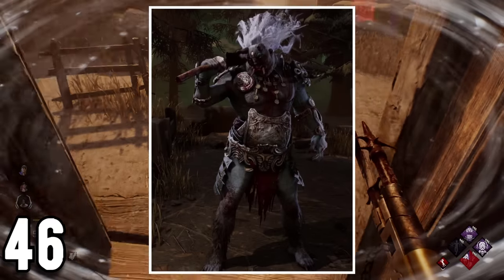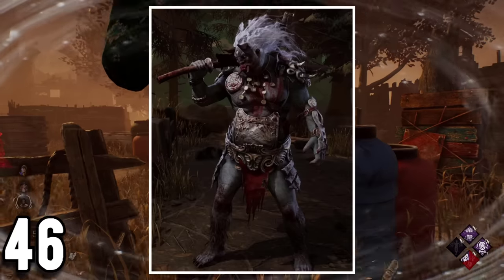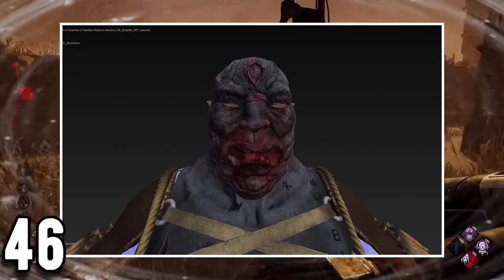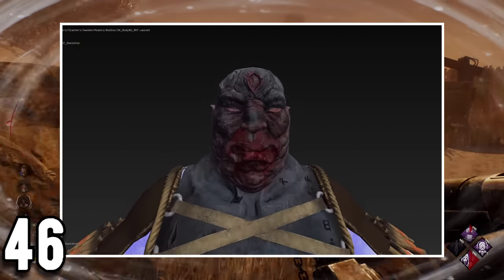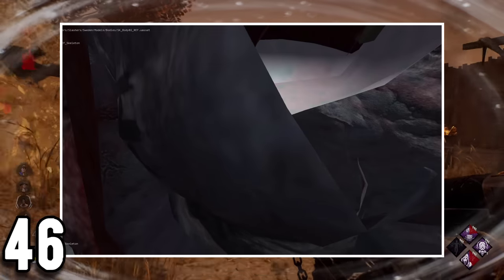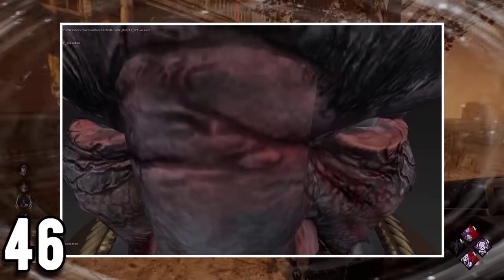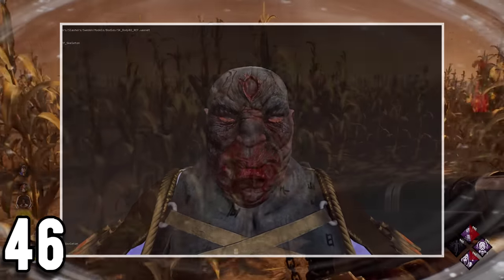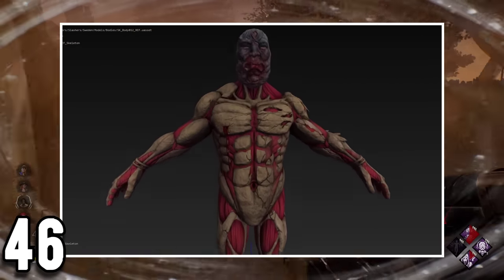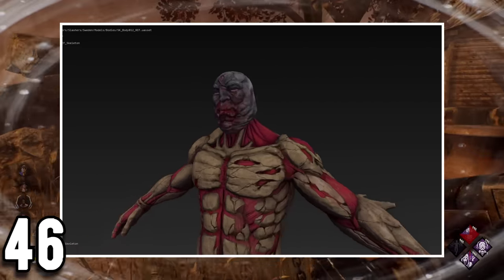The Cursed Fate cosmetic is one of the most curious cosmetics because it should have been made a set instead. The Honest cosmetic worked in a different way compared to what you might expect — his head is also a part of the torso skin and the top part is only the mask. This means that in order to create the Cursed Fate Oni head, Behavior simply made a fake head for Oni to wear, meaning there are two Oni heads inside the mask.